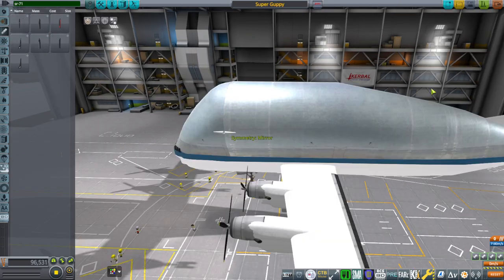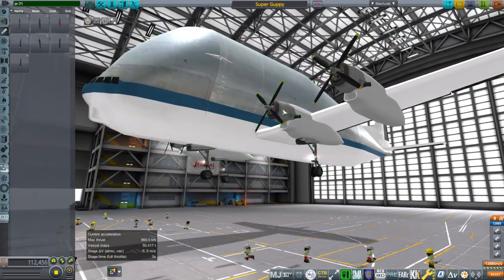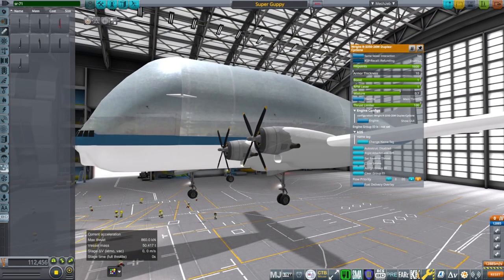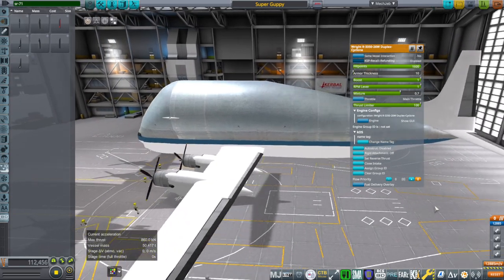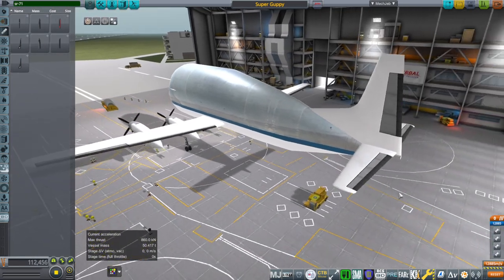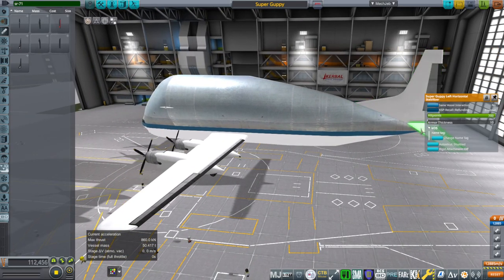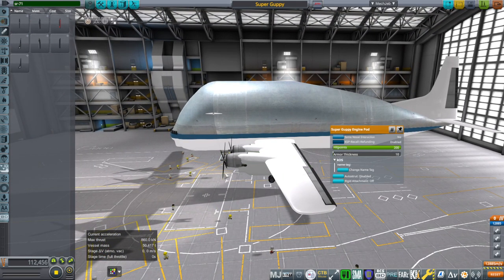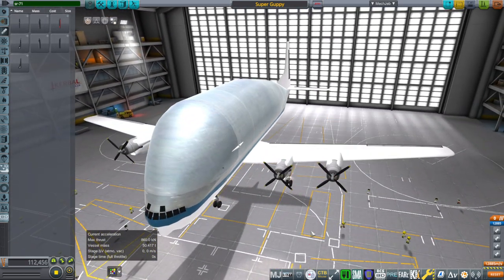The Super Guppy, once you put it together, will need the landing gear. The engines are R-3350 Cyclones, or you could put equivalent turboprops if you can find them — those are the ones I put on during testing. It needs flap ailerons, the elevator, and the rudder. The actual vertical stabilizer is included, along with the horizontal stabilizer and wing pieces, and also the engine nacelles. There's just one engine pod duplicated for all of them — it's a very generic engine pod and doesn't look exactly like the Super Guppy's.